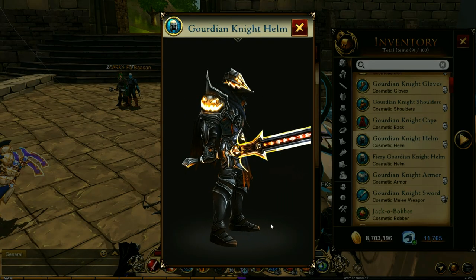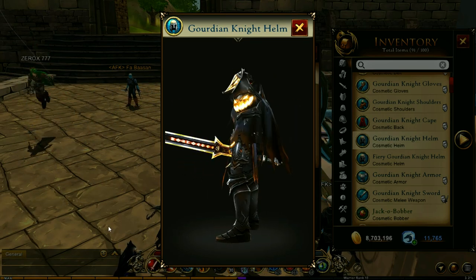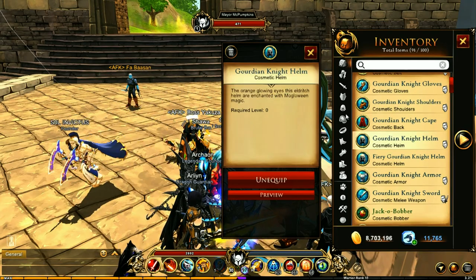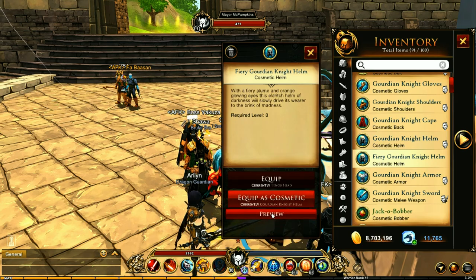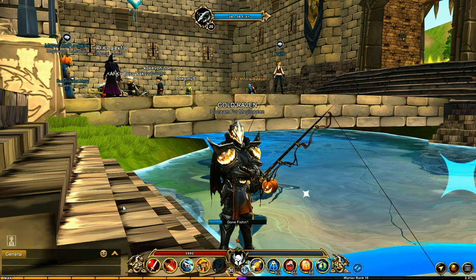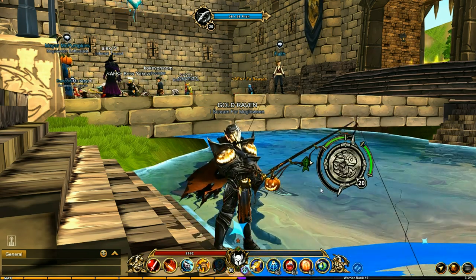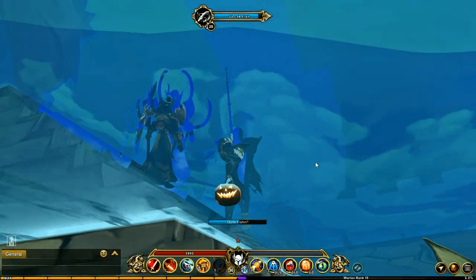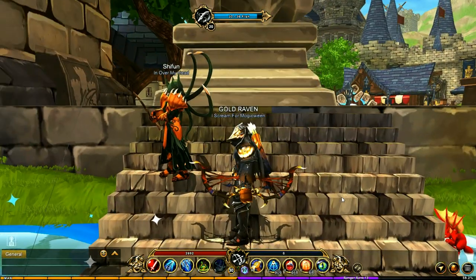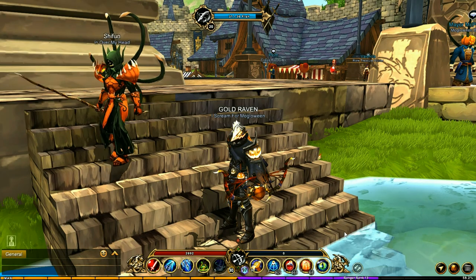Let me grab out some of that stuff. Here we go — this is the complete Gordian Knight set, and it is a really amazing looking set. Let me preview the helm. Here's the fishing rod — that is a really nice fishing rod, I really love that. And there's the bobber — that is really awesome. And there we are with the Mogloween bow, that is one epic looking bow, I really love that they've added that.